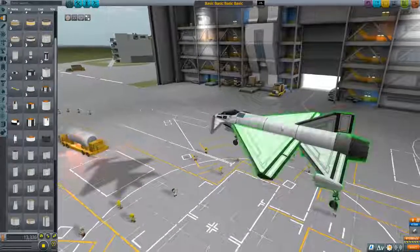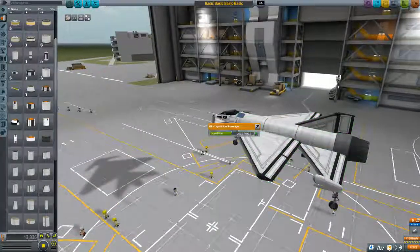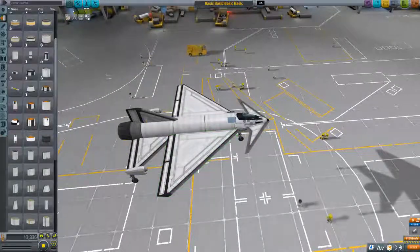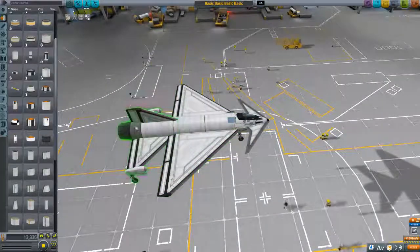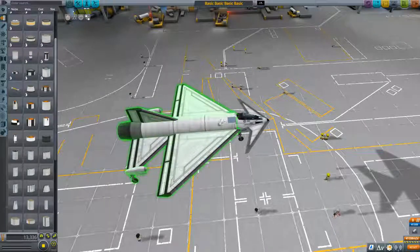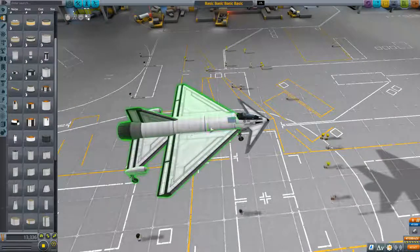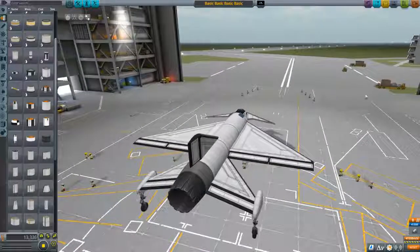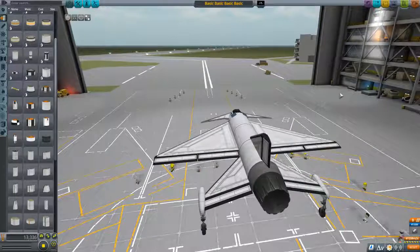Despite having these two fuel tanks, it's not going to be long enough. You could technically make this a relatively small design — I've done it before with just one fuselage part with fuel — but I'm not going to do that today. I want to go with a real basic design for you to understand the principles of how this game works.